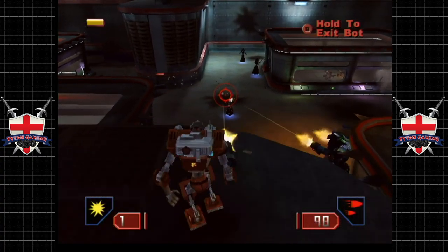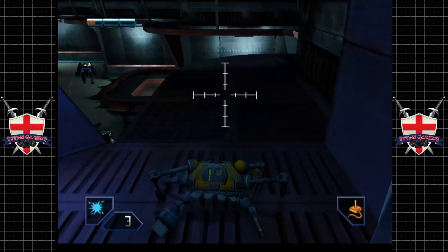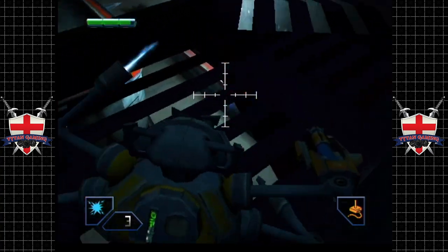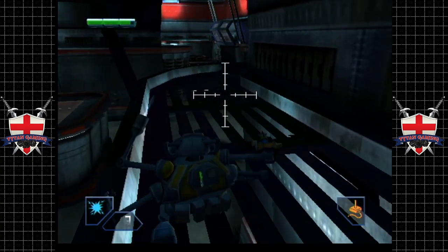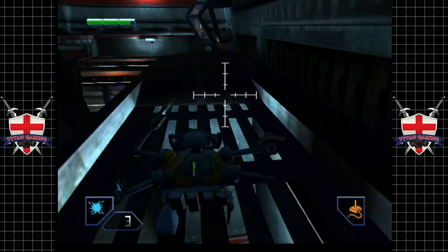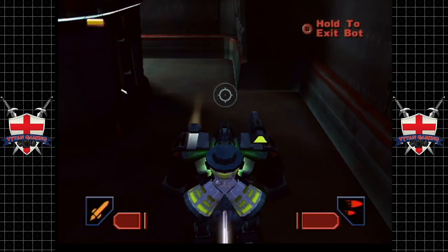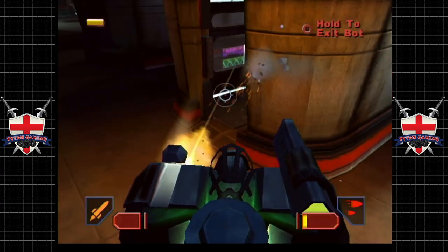I want to destroy as many of these bloody healers. Our saving grace here is the fact that we have some EMP grenades. Let's have a little look down here. We can get our hands on a Titan from quite some way away as well, I might add. Not too shabby.